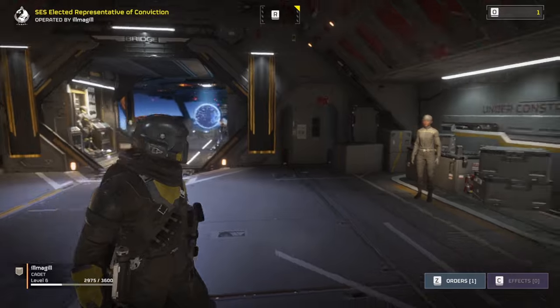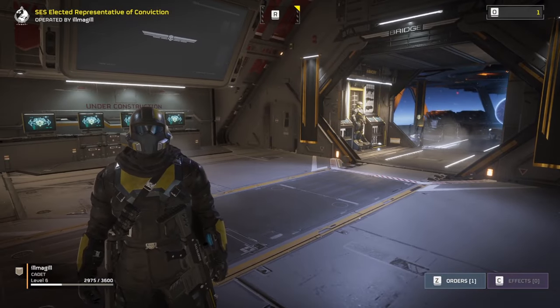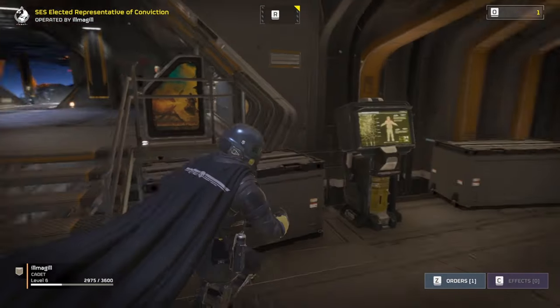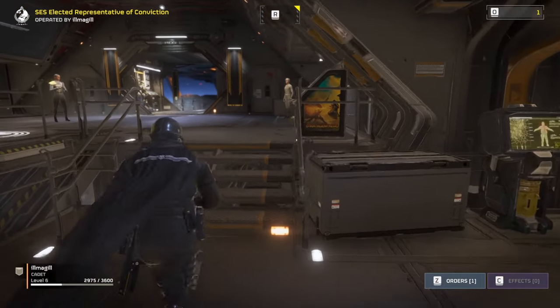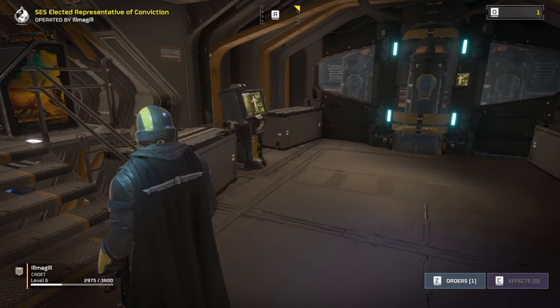The first thing I'm going to go over is everything that goes on in your ship. If you're in a party and you want to leave without exiting the game, you can come over here in the ship and leave the party. That will return you to a solo instance in your own ship.